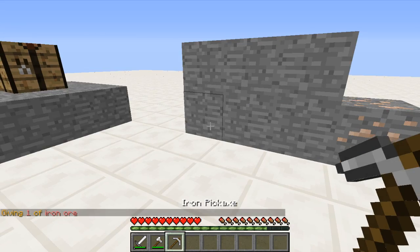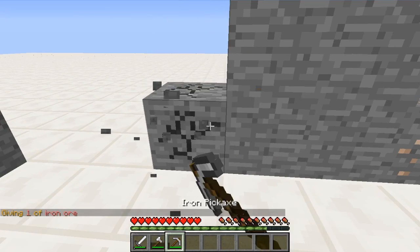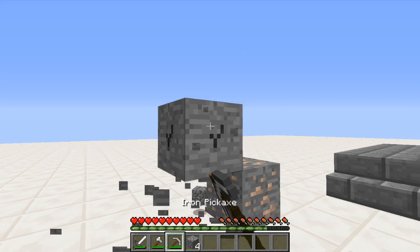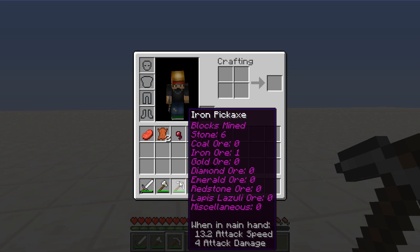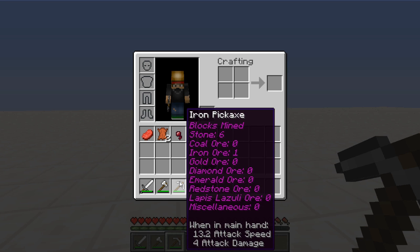Alright, so now I have a fresh iron pickaxe. Let's go ahead and mine some stone right here — simple one, two, buckle my shoe — and then some iron ore right here. So now let's check our stats for the iron pickaxe. There we go: one iron ore, six stone, just like we mined. Pretty cool, because once these things stack up it's going to be a cool little stats sheet for you and your players of course. So that is awesome.